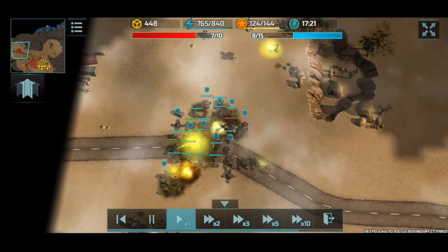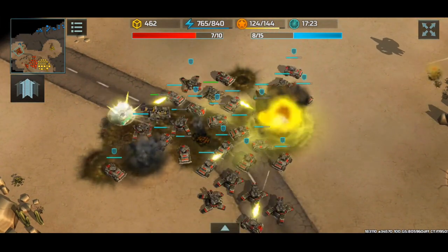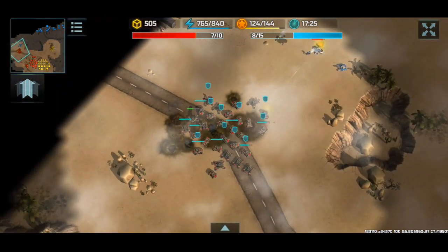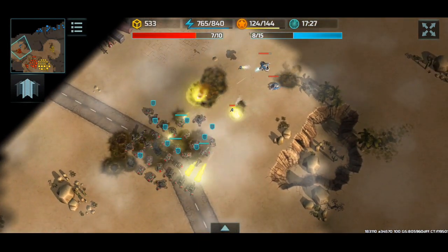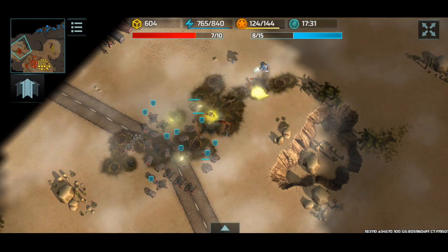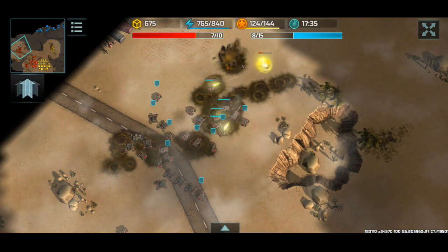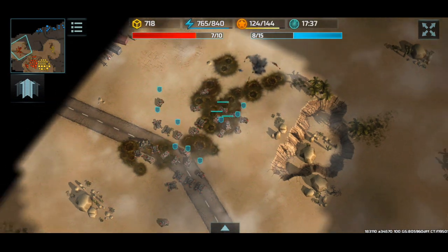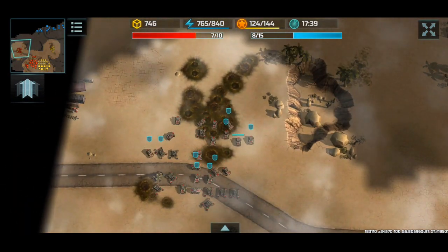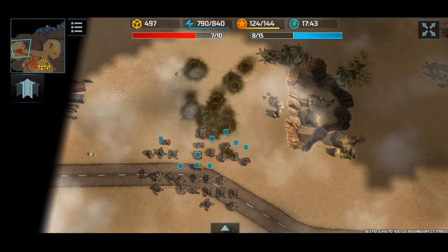Bad pumpkin — spawned some enemy units here. But we got a bunch of jaguars and armadillos and were able to take down those units pretty easily. Now we're winning at seven out of ten to eight out of fifteen pretty easily. Basically all we have to do is collect three more containers and we win. Simple as that.